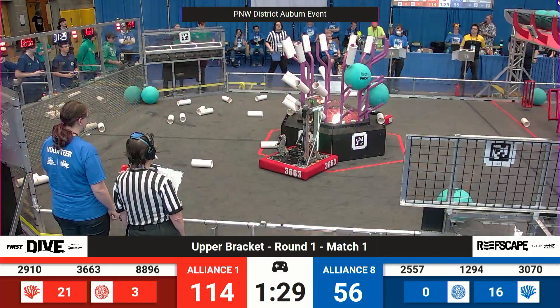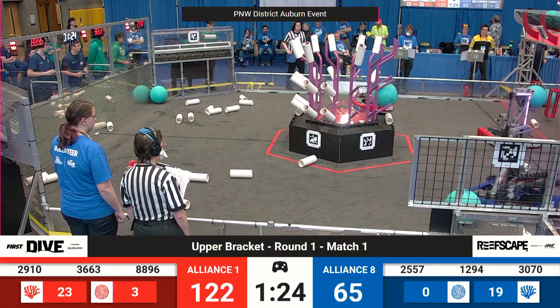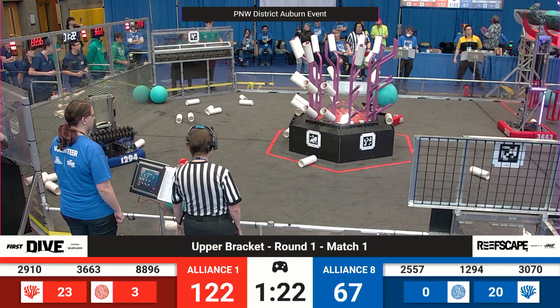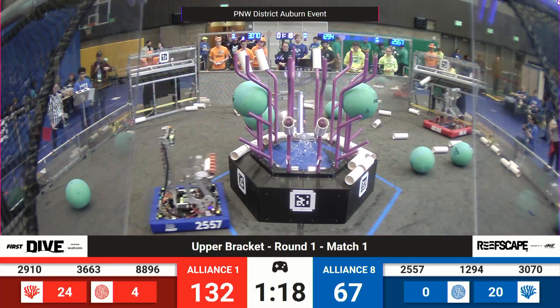Jack and the Bot puts it up into the net for the Red Alliance — four points for that. They pick up a piece of coral from the floor, five points for putting it up top. 122-65, minute 25 on our clock. Red Reef has one piece of algae left; Blue Reef has three pieces of algae left.